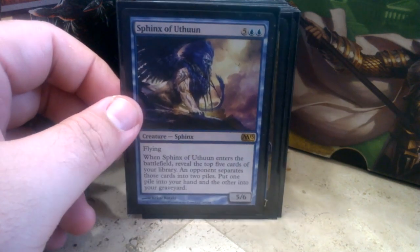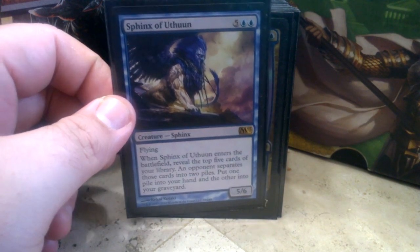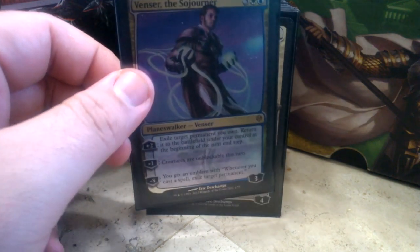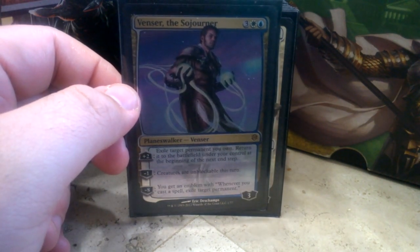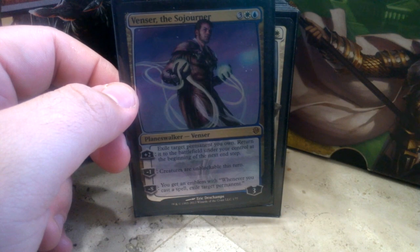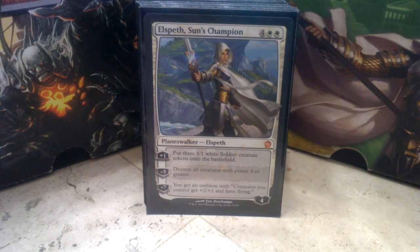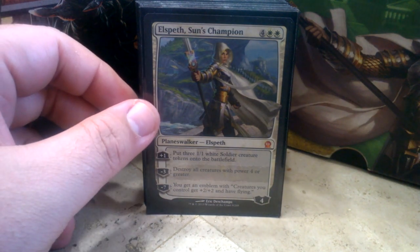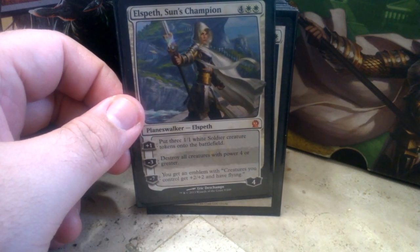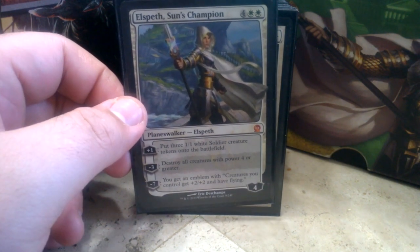Sphinx of Uthuun ETBs to reveal the top five cards of your library — an opponent separates them into two piles and you choose one. We run two Planeswalkers. We have Venser so we can blink things out and make our creatures unblockable. His ultimate gets an emblem where whenever you cast a spell, exile target permanent. And then we have Elspeth — another one of our token producers. She allows us to control the board if anything gets too big, and if you ultimate her, your creatures get plus 2/plus 2 and have flying.